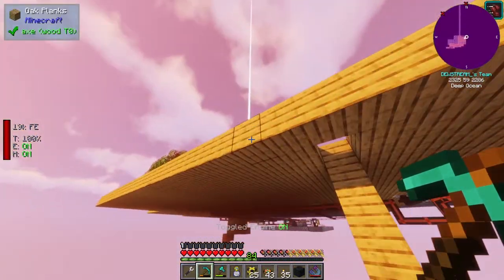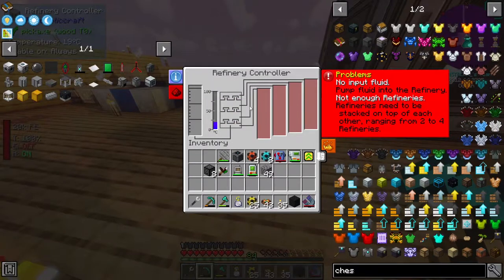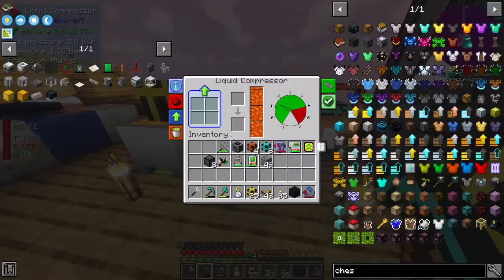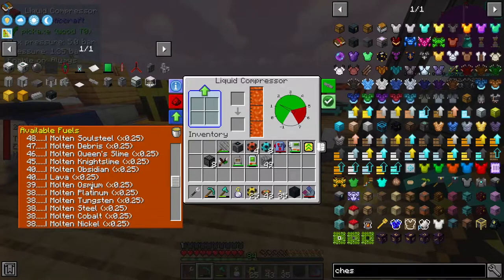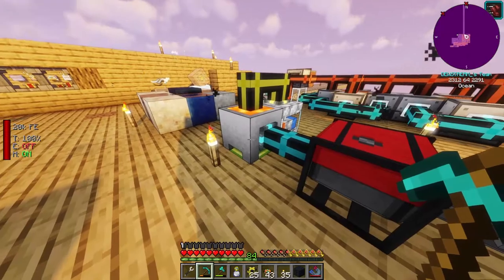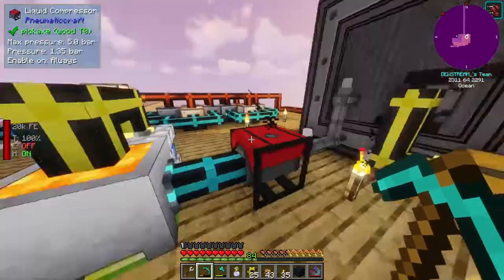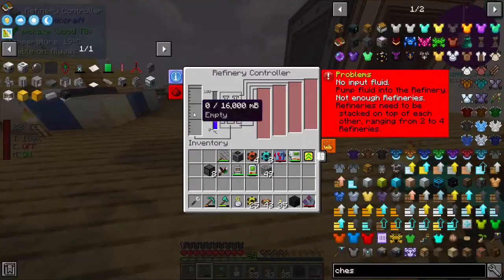Crude oil is pretty cool because if we head back up here, crude oil can be placed in here and it will be processed into all these different types of liquids. The one that we want - I've discovered over here if we click on available fuels - we want LPG because this burns at a 1.25 rate. You might be wondering what does lava run at? Well if we keep scrolling, we find lava down here at 0.25. So we could get multiple liquid compressors and run lava into it, since we have infinite lava, but we might as well try and use the LPG.